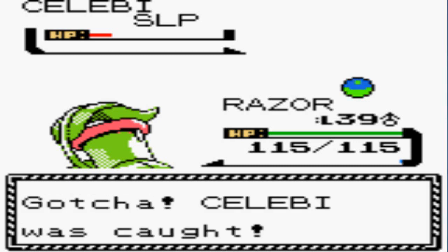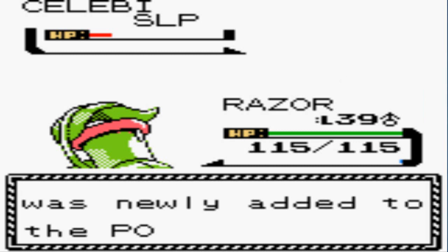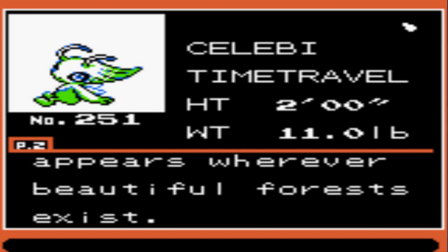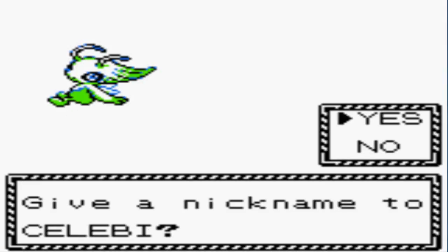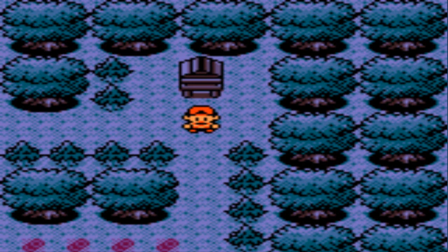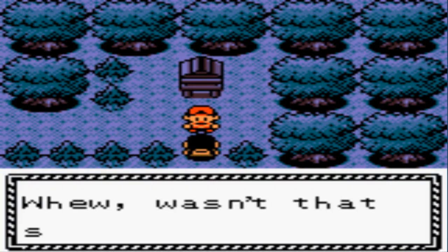Two, three — yes! Celebi was caught! Let's check the Pokedex entry: 'Celebi, the Time Travel Pokemon — revered as a guardian of the forest, Celebi appears wherever beautiful forests exist.' That's awesome. It's been sent to Bill's PC.